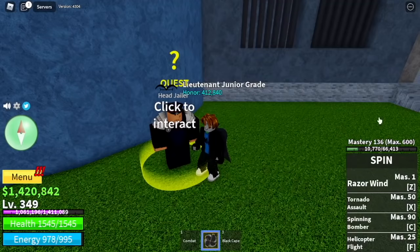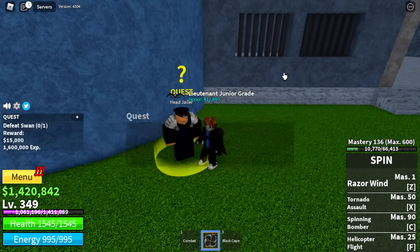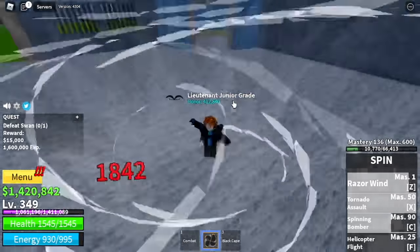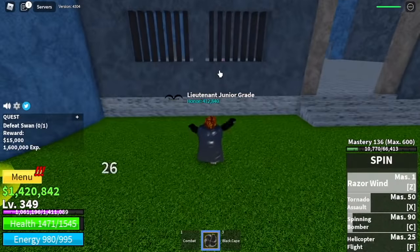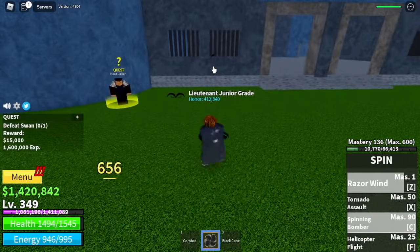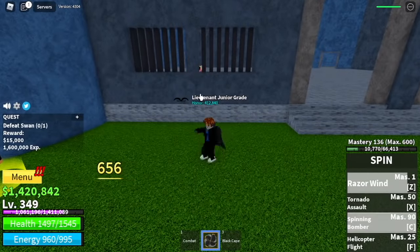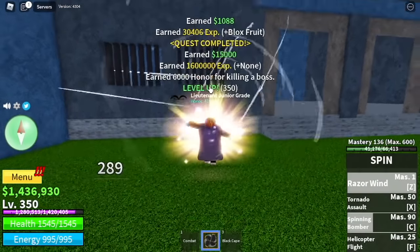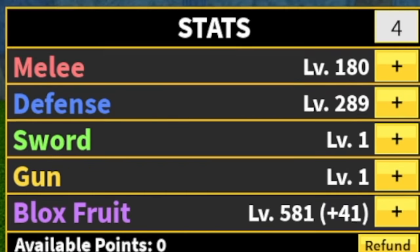At 240, you can defeat all three bosses: the Warden, the Chief Warden, and the Swan. For Swan, use the wall strategy, but after using your skills, create distance to avoid his high-damage skill. Go near again every time you use your skills. The goal is to reach level 350. Stat check: Melee 180, Defense 289, Blox Fruits 581.